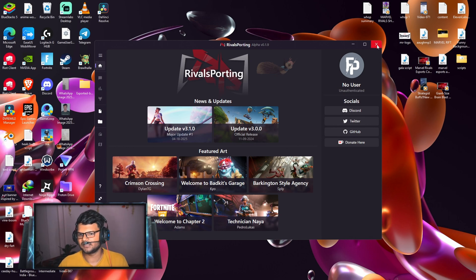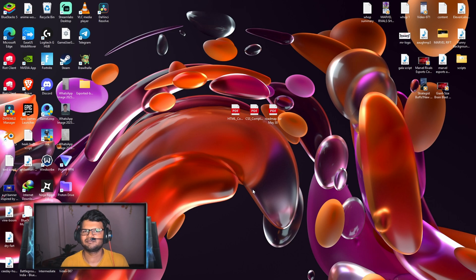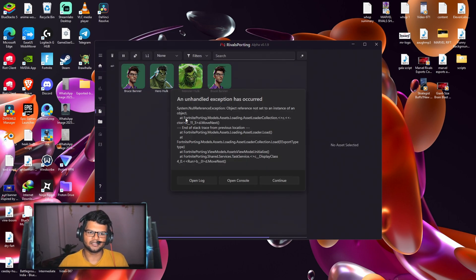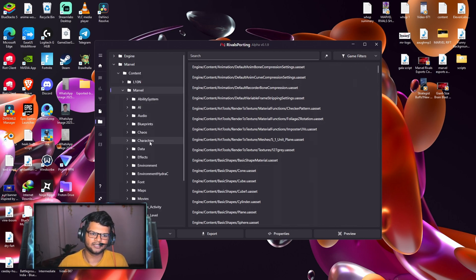Once you have done that, press the Home tab, close Rival Sporting, and then relaunch it. This time make sure to run it as Administrator — otherwise some permission problems occur and the characters still won't show up. You can see my Rival Sporting has opened and started loading, and if I go to the files tab, all the Marvel characters are now visible here.